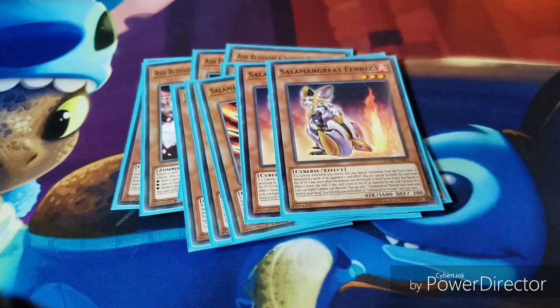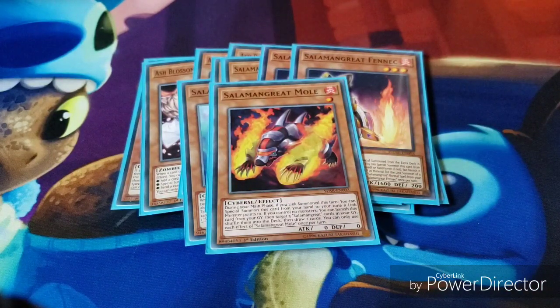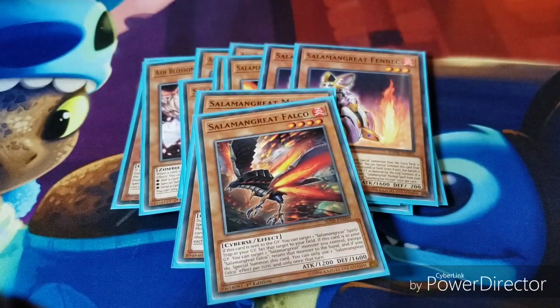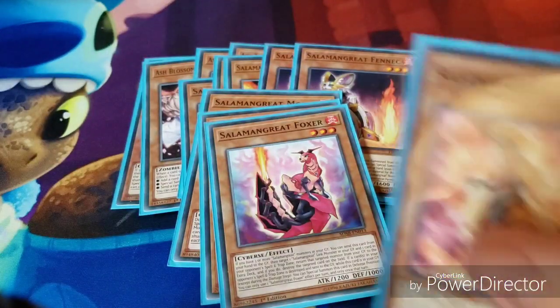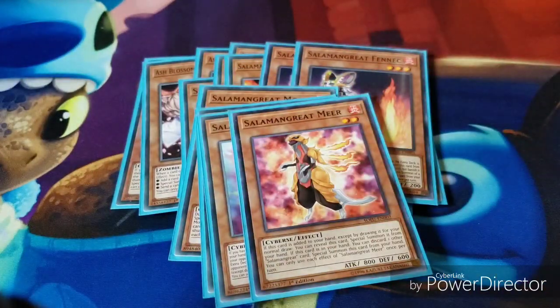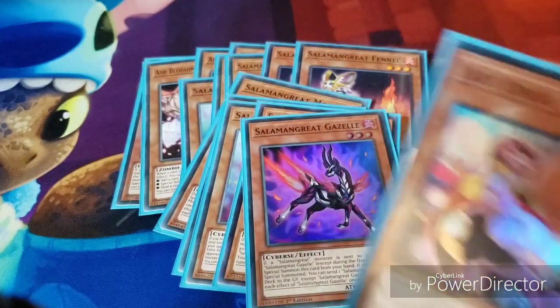Two Salamangreat Fennecs. Then for the one-ofs, I have one Salamangreat Mole, one Salamangreat Falco, one Salamangreat Foxer, one Salamangreat Mir, one Salamangreat Gazelle, and one Lady Debug.